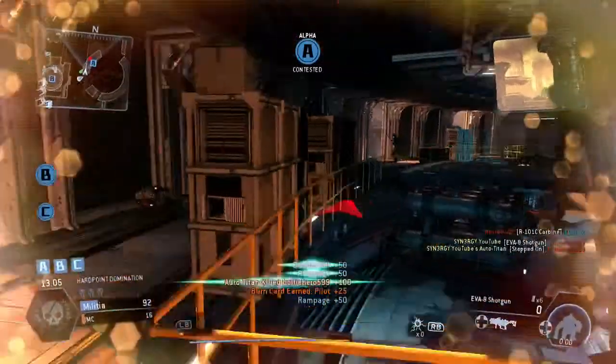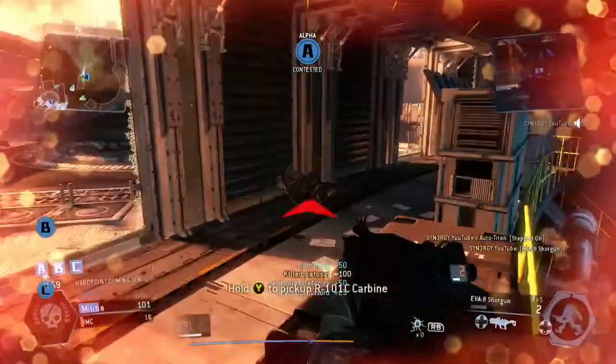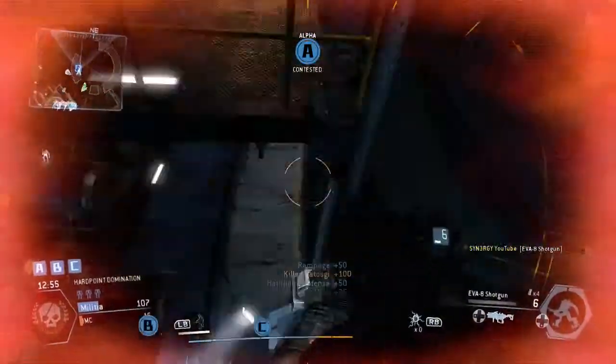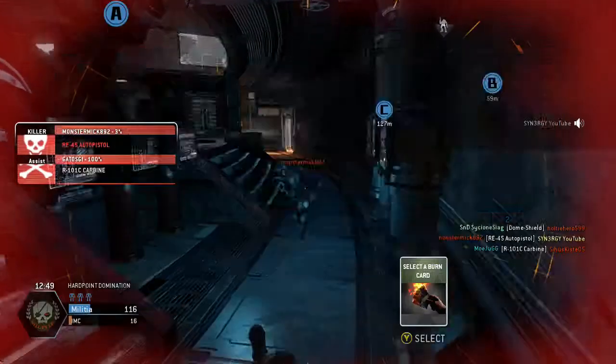Nice easy kill. You can see this guy here — I'm going to use a different tactic. I'm actually going to make it hard for him to hit me by just jumping against the wall, and we pick up yet another kill. We see this guy running underneath — unfortunately he turns there, and as I hit-marker him I don't take him out. He actually takes me out, so that's my second death.